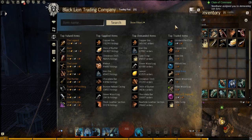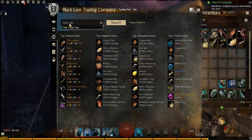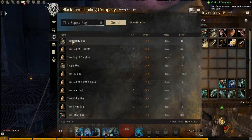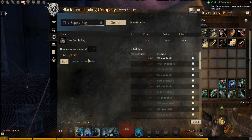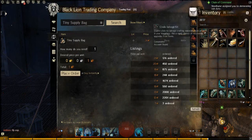What this allows you to do is actually lower the lowest selling price to just within one copper of your highest order that you've placed. Let's go into tiny supply bags so I can show you an example.